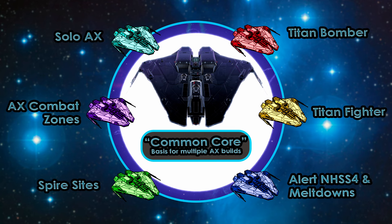The Anti-Xeno Initiative and the Xeno Strike Force have performed a mind meld to develop a flexible common core for the AX Krayt Mark II. This offers a set of core internals and optional internals which support the widest variety of builds with little or no change to the core. This common core enables builds which perform exceptionally well in multiple roles in Titan Space, Alert Systems, Spire Sites, anti-Xeno combat zones, and even traditional solo combat.